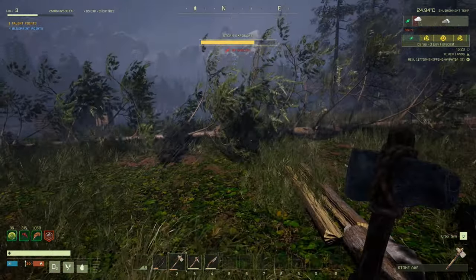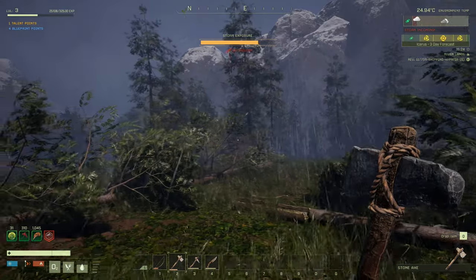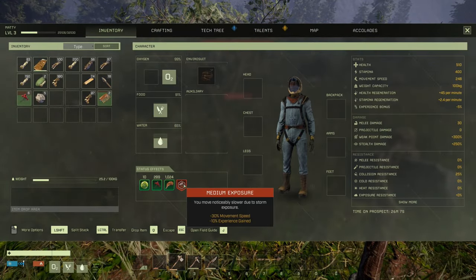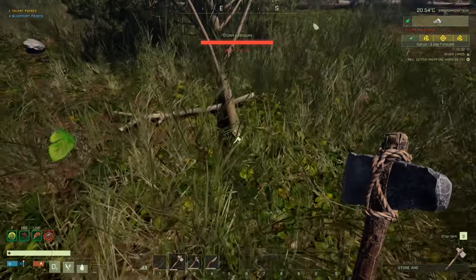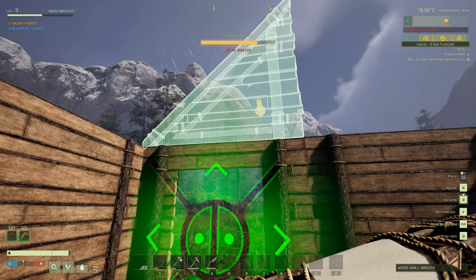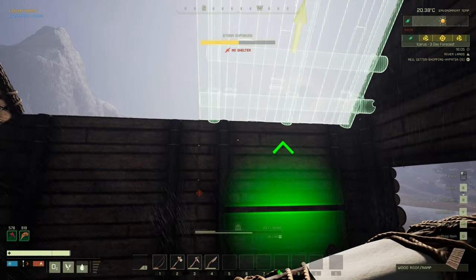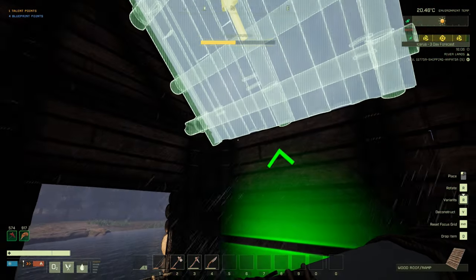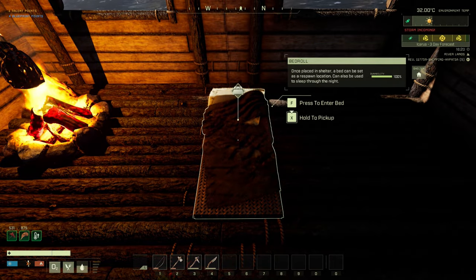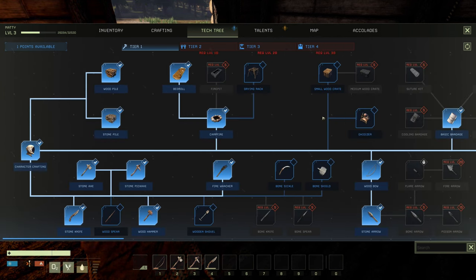Clear the trees around your house because the first storm will often knock down trees and you don't want those landing on your base — it will destroy it. Exposure in early game won't be too bad but later it can be severe. For the corner roof pieces, orientate them — do one side then the other far side, that's the easiest way.